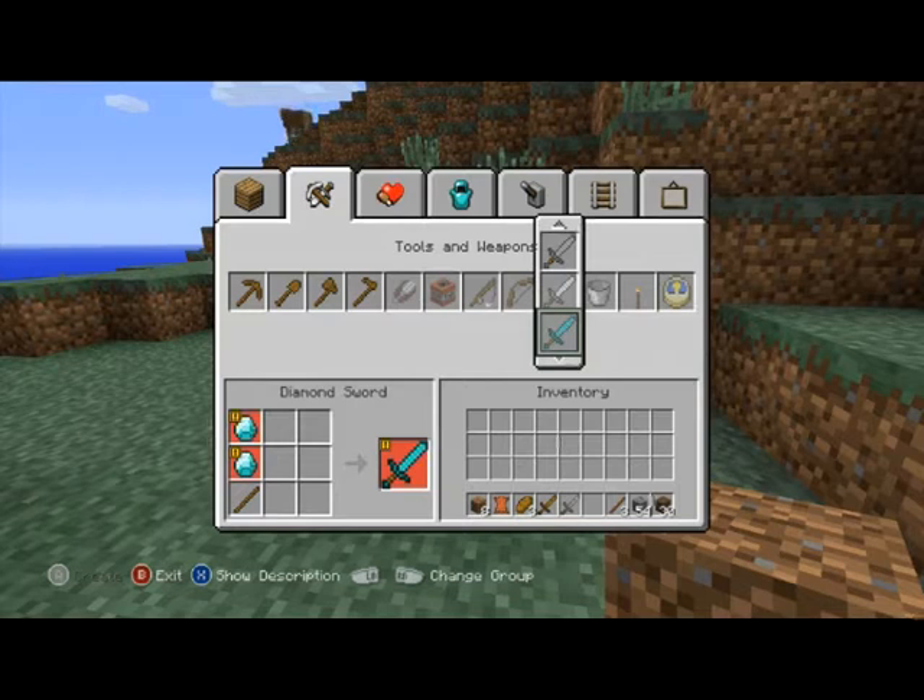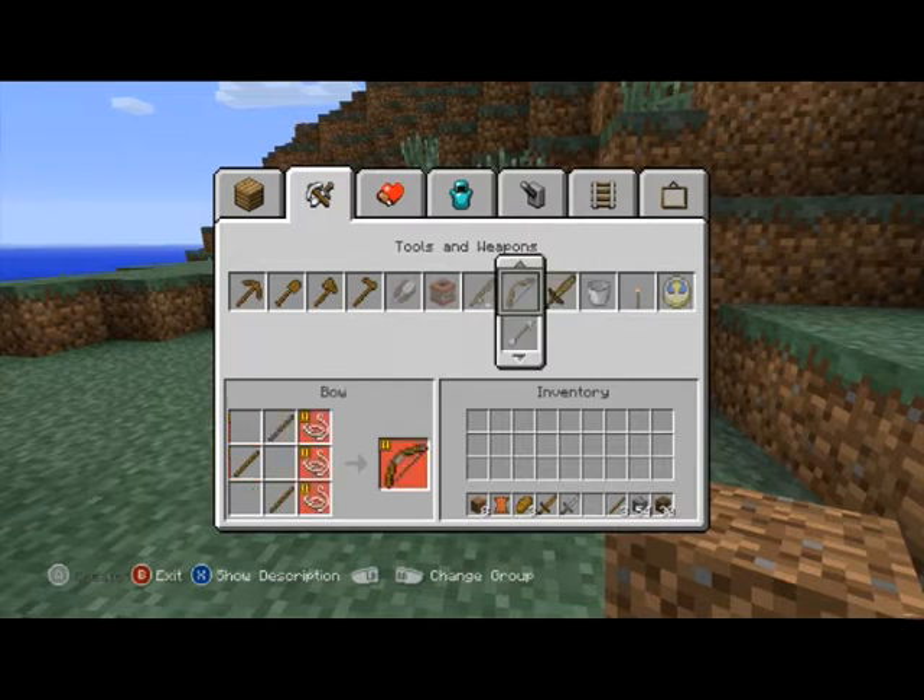Obviously a diamond sword is going to be preferable because that will give you the highest rate of damage against the mobs. So yeah, swords are a good option.